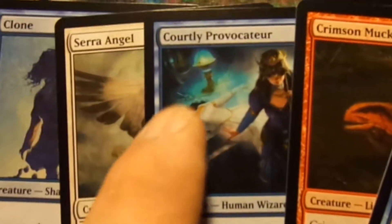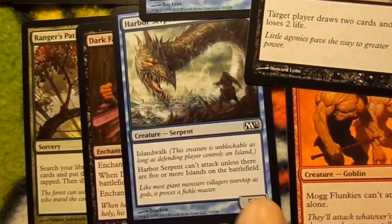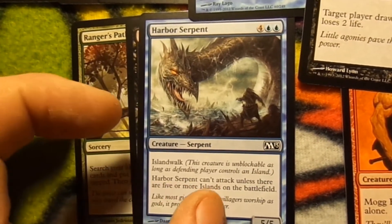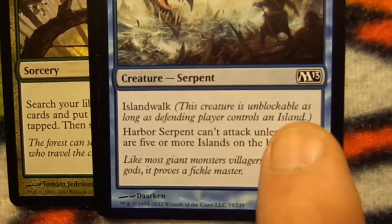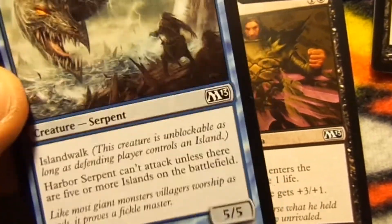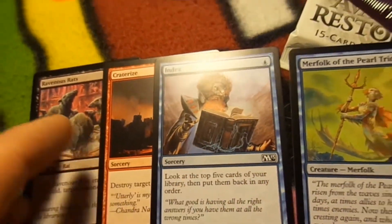This is where you'll get the foil, if you do get a foil. So far this looks kind of new to me — I don't have one of those yet. Target creature attacks this turn if able, target creature blocks this turn if able — not bad. We got a Harbor Serpent — he's a 5-5 and he has Island Walk. Island Walk is pretty cool. There's Island Walk, Swamp Walk, Mountain Walk, Forest Walk. What that does is, if your opponent controls an Island, this creature is unblockable as long as the defending player controls an Island. Whether it's tapped or not, he is unblockable — there's nothing you can do to him unless you use a destroy creature sorcery or instant.